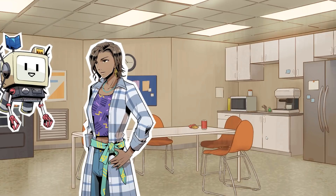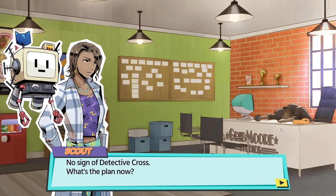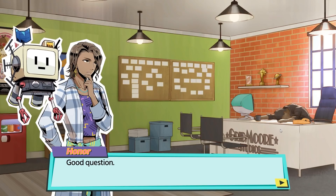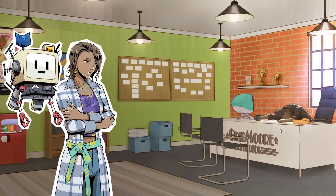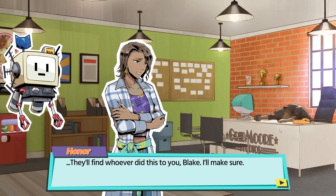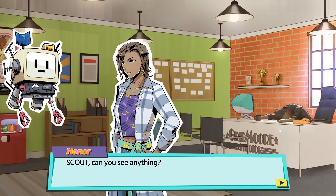Air vent is open, they climb inside. And boy, how do they come out real dirty, because those air vents are never cleaned. No sign of Detective Cross. What's the plan now? Good question. They'll find whoever did this to you, Blake. I'll make sure. Scout, can you see anything?